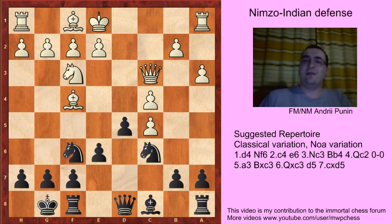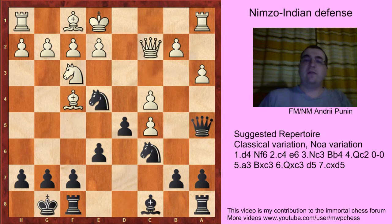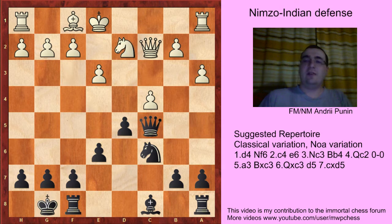But it's already a novelty. After Ne4, Qc2, Qa5 check, Bd2 and Qxc5, e3, and after Nxd2, Nxd2, Black can take on c4 or play d4. It's just an equal position.